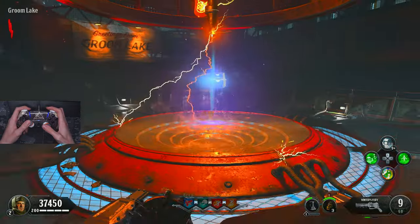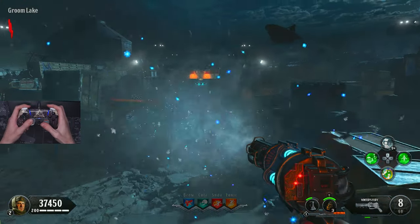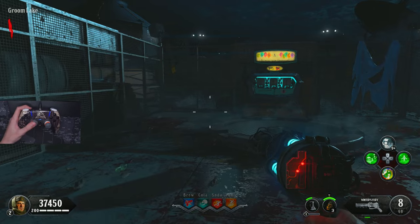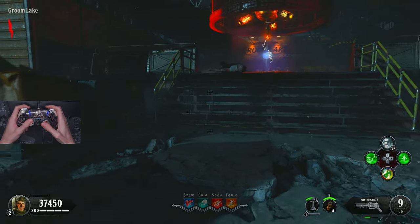However, the Winter's Fury has a very wide animation. This is exploitable in Blackout particularly, because it's PvP rather than zombies, and because it's so wide, the animation of the reload will take much longer than is necessary for the bullets to enter. That's why you can get away with doing this trick.